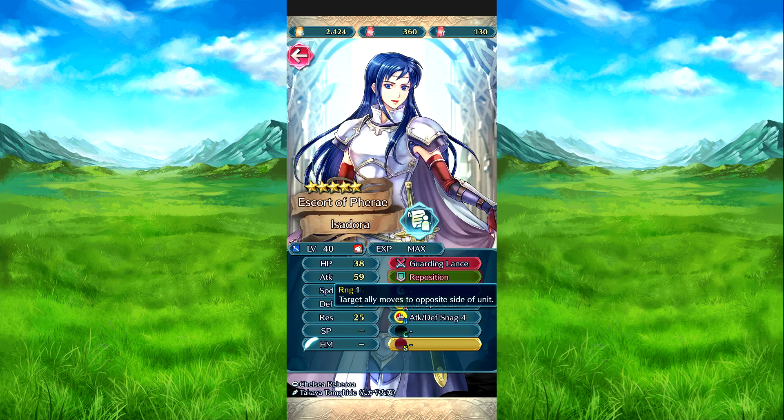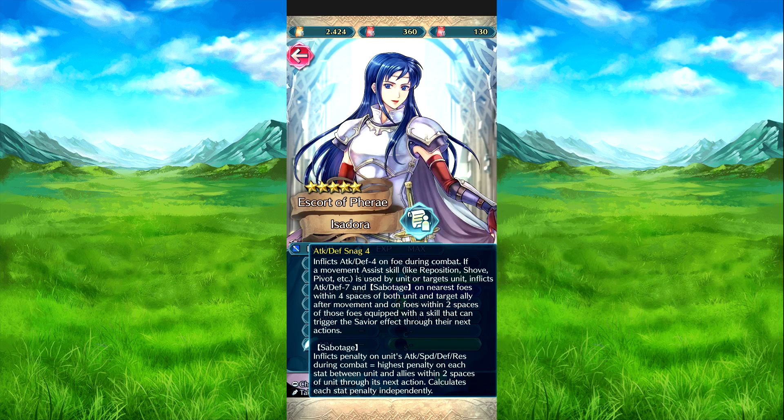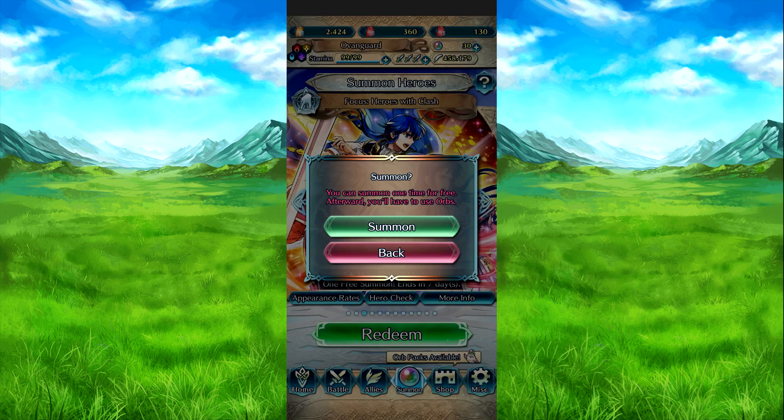Reposition moves the target ally to the outside of the fire, which will trigger Isadora's Guarding Lance. The other skill to cover is Attack Defense Snag: it inflicts attack and defense minus four on the foe during combat, and if a skill like Reposition is used by her or targets her, it inflicts attack and defense minus seven plus sabotage on the nearest foe within four spaces of both her and the target ally. Sabotage inflicts a fixed penalty equal to the highest penalty on each stat between allies within two spaces, calculated independently.